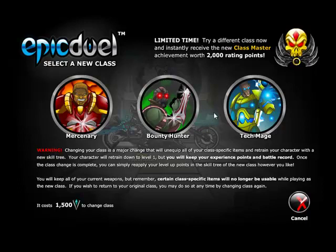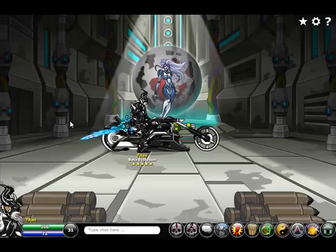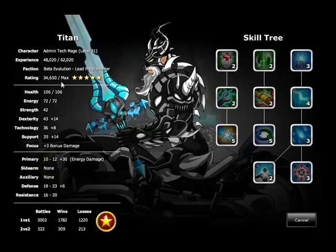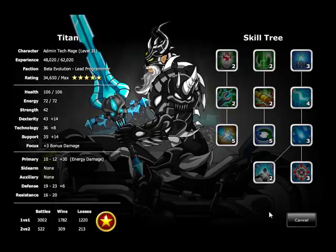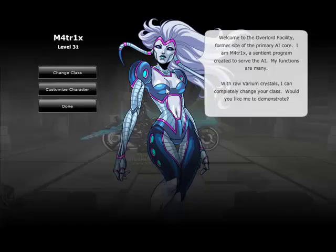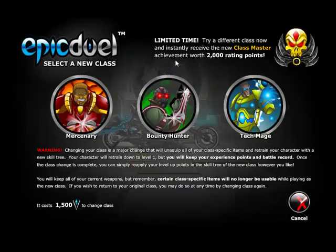To sweeten the deal a little bit further, we've introduced something called the Class Master Achievement, and it's worth a ton of rating points. If you aren't familiar with what rating points are, you earn those by earning achievements, and they determine the number of stars that appear underneath your character. You'll also see your rating points in your stat panel. This new achievement is going to add 2,000 rating points to your rating, which is enough to guarantee that you get at least one star and might get you more. So it's well worth making the class change, and it will come free instantly when you do it.